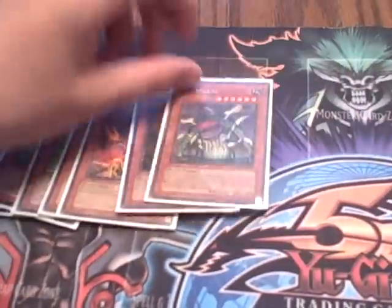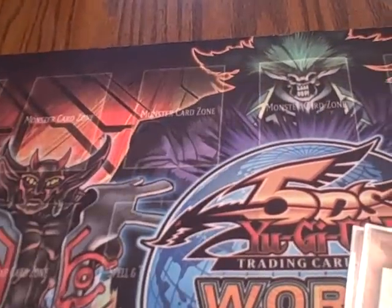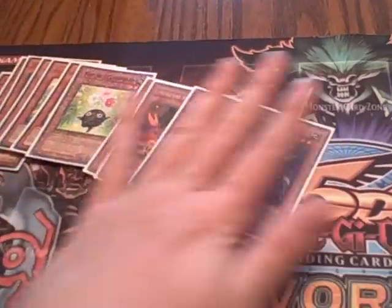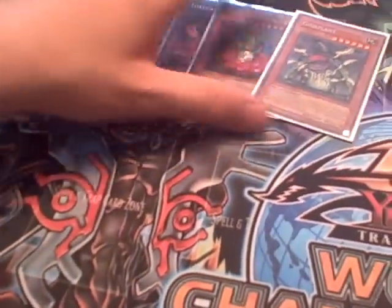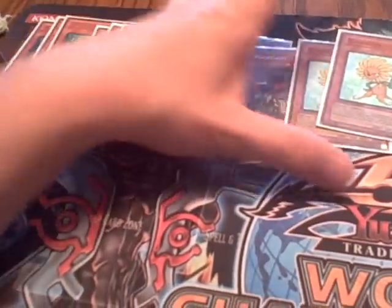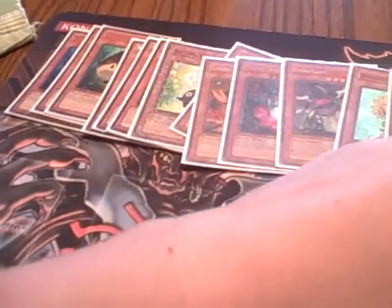With cards like Super Soul Nutrient, which I'm going to show you in a minute, it makes Gigaplant's effect to summon even better, because you have ways to bring out Lonefire without summoning. So then you can just Gigaplant and stuff. Next I play 2 Dandelion, because Dandelion's another good plant — helps with Titanial, Synchro-ing, stuff like that.